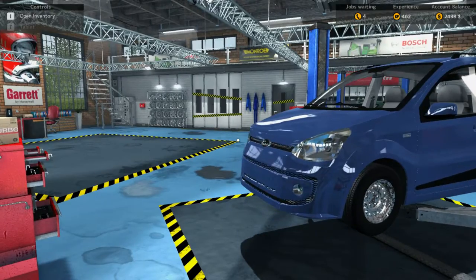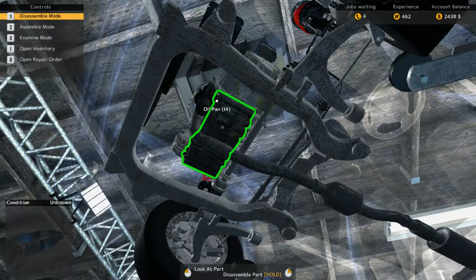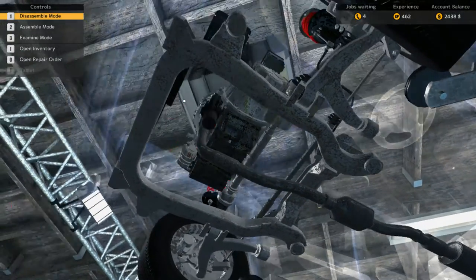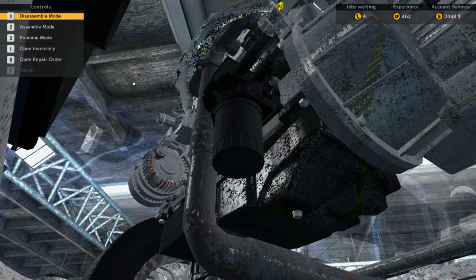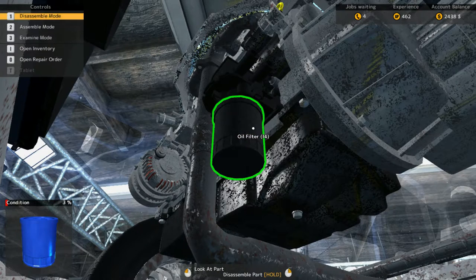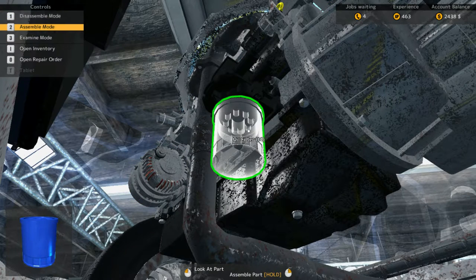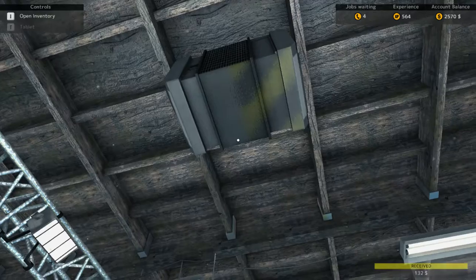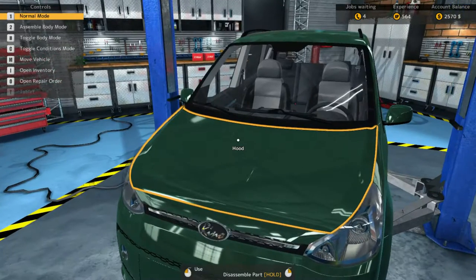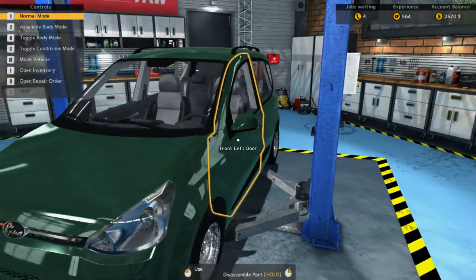Let's actually lift this car up so we can get underneath it. Do we want to do the oil filter? Let me zoom in. I want to use the mouse — right-click and hold to get access. Examine mode: can be examined by taking off the car. This one needs to be examined with a compression tester, so we definitely need to upgrade our tools — probably have to grind these jobs. This repair order is now done — let's get rid of that car. Now we've got this one.